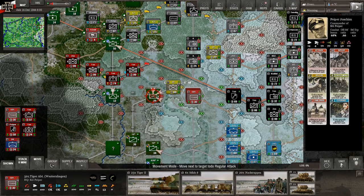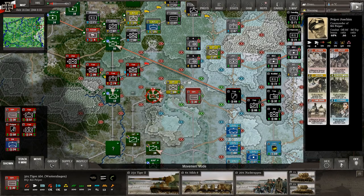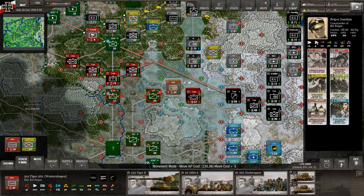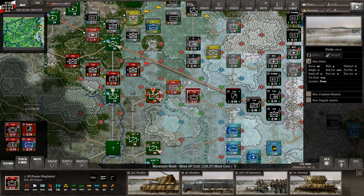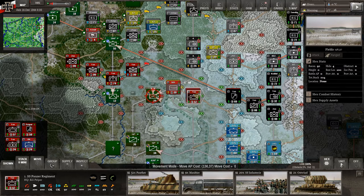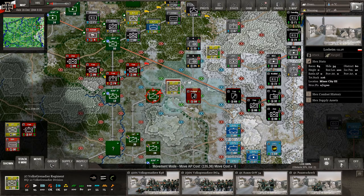We've got Tigers here — look at this, 23 Tiger IIs. What is their hard and soft attack? Hard attack: 417. Excellent. Let's get them on the main roads. I could put them in town just to be careful, but I'm not expecting air attacks on the first turn. Let's put them in town anyway. Then we've got 51 more Panthers stacked here at 120 points. Let's let these motorized really get cooking. Is this a town? No, those are fields. I'll go ahead and put the Panthers in town — it's a minor city, so being a little overstack is no big deal.